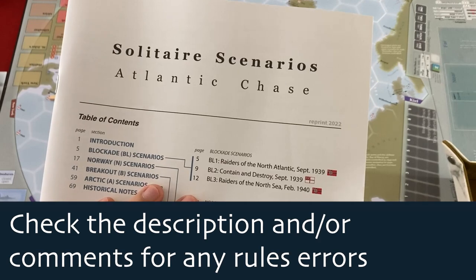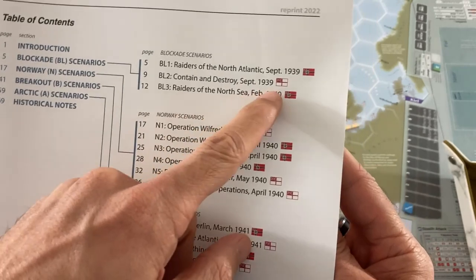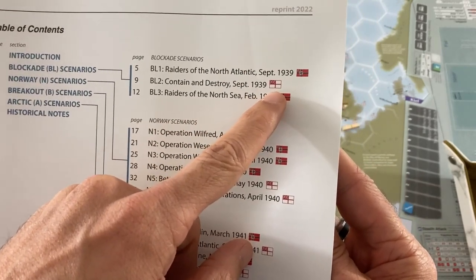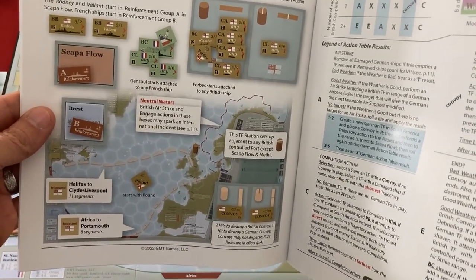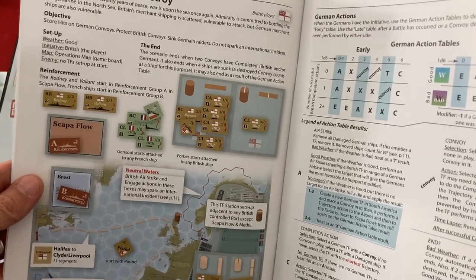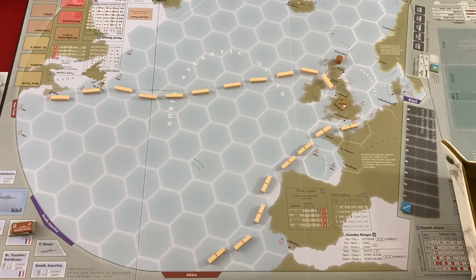Atlantic Chase can be played 1v1 or solo. For solo they have a whole bunch of scenarios. I'm playing the second one — the first earliest one you can play is the British, which is going to be me trying to get my own convoys safely into British ports while attacking German convoys that might pop up. The main action of the game happens on this big map here, although some scenarios use these smaller inset maps.